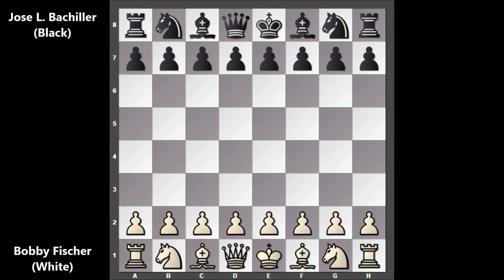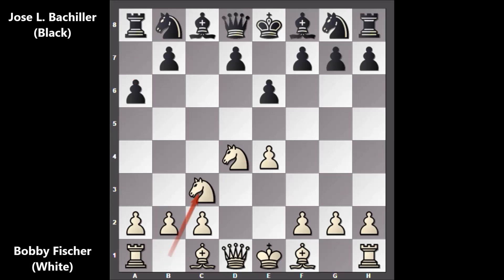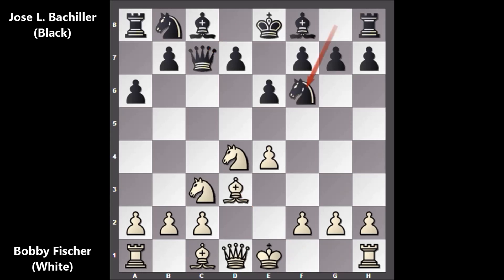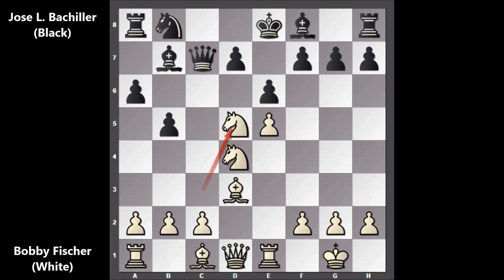Bobby Fischer, who has the white pieces, starts the game with e4, c5 — the Sicilian Defense — knight to f3, e6, d4, c takes on d4, and knight takes on d4. Then a6 by Bahiler, knight to c3, queen to c7, bishop to d3, knight to f6, and Bobby Fischer castled. Then b5, advancing from the queenside, rook to e1 by Fischer, bishop to b7, e5 — defending the knight and exchanging the knights.